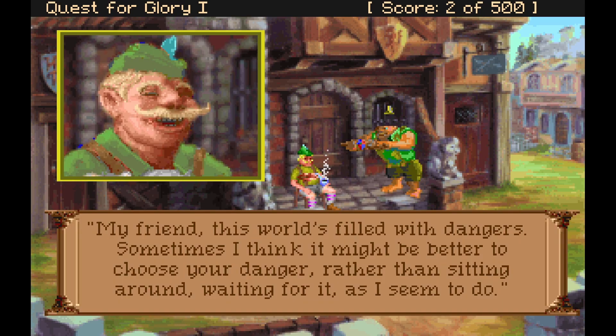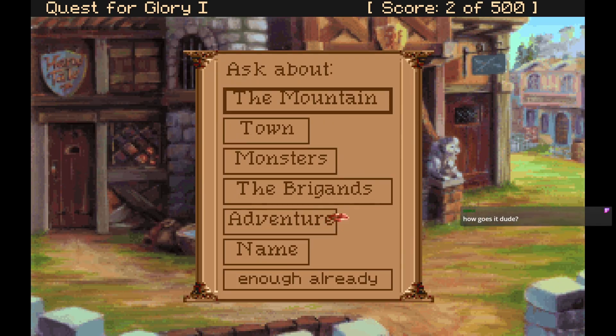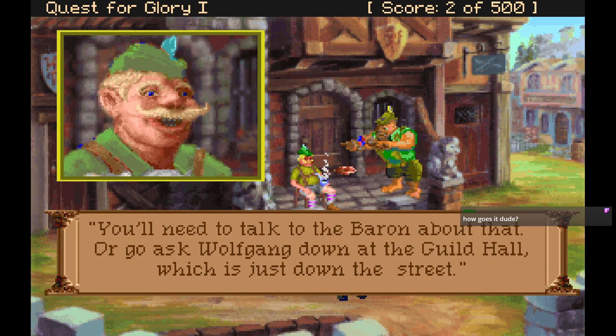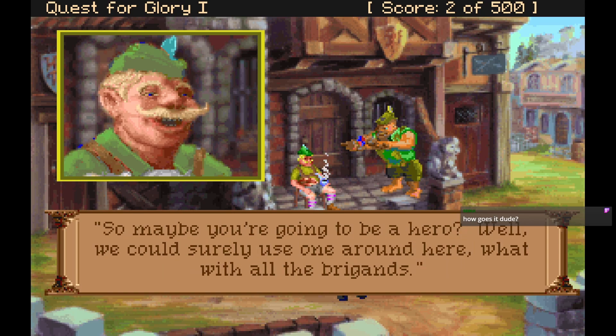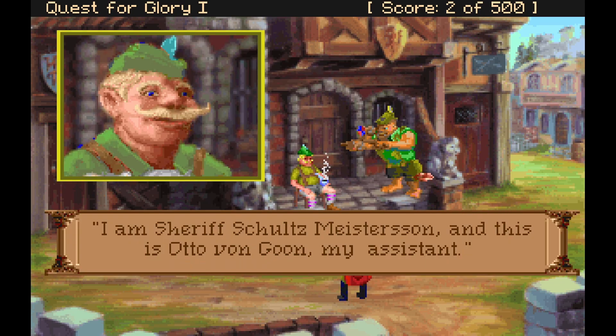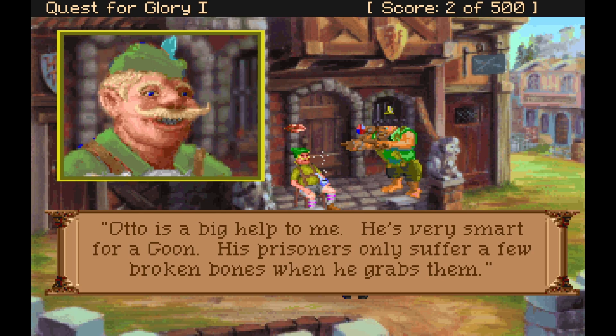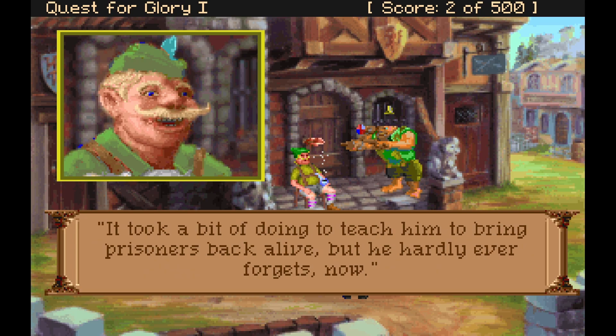Asking about danger: 'My friend, this world is filled with dangers. Sometimes I think it might be better to choose your danger rather than sitting around waiting for it. But enough of this philosophical rambling — I'm content enough to be the Sheriff of Spielberg.' On adventure: we could surely use a hero around here with all the brigands. Otto's a big help — he's very smart for a goon. His prisoners only suffer a few broken bones when he grabs them. It took a bit of doing to teach him to bring prisoners back alive, but he hardly ever forgets now.